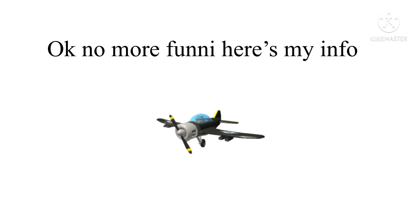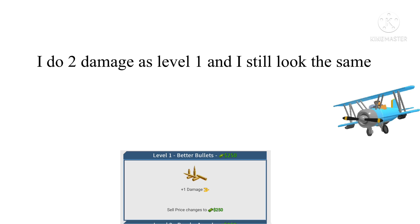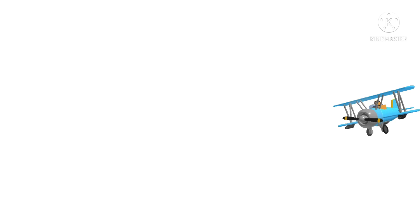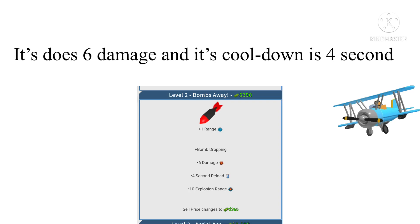Ok, no more funny — here's my info. I do 1 damage at level 0. I do 2 damage at level 1 and I still look the same. I drop bombs at level 2 — it does 6 damage and the cooldown is 4 seconds.